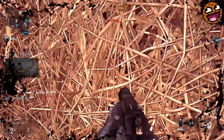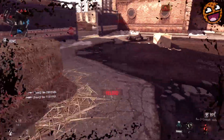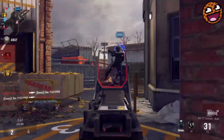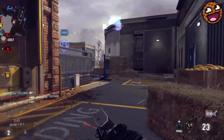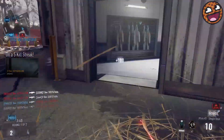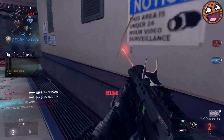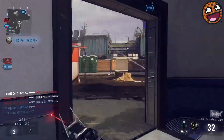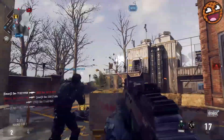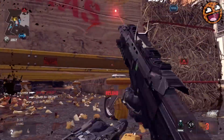This particular map is called Quarantine, and the description is as follows: following a deadly viral outbreak, the island has been converted into a biological testing center. This medium-sized map's tight corners dial up the speed, and open areas combined allow for any style of gameplay. Activate the map-based scorestreak to unleash a devastating ship-fired missile strike.